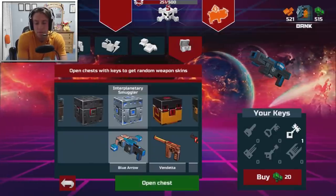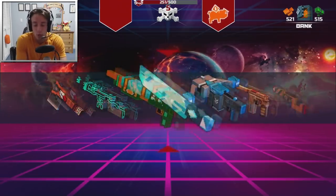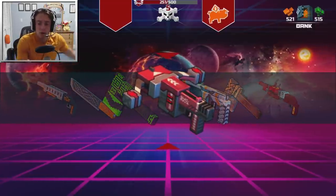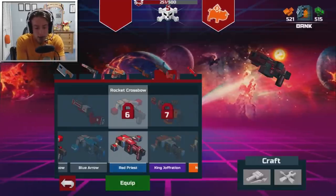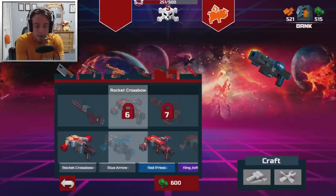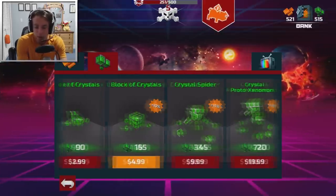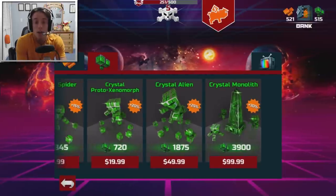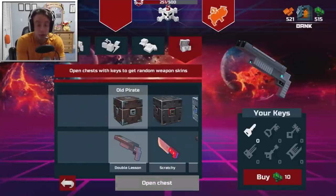Next we should open the Interplanetary Smuggler and see what we got. There are some really cool looking ones. Yes! Crossbow — sweet. So when I turn level 6, I'll be able to get this one for the crossbow. The rocket crossbow is at level 6, and that is between 6,000 and 600, so it's probably going to be about 2,000. To give you guys a comparison, 2,000 is over $49. I think it was pretty worth it doing this little chest opening.